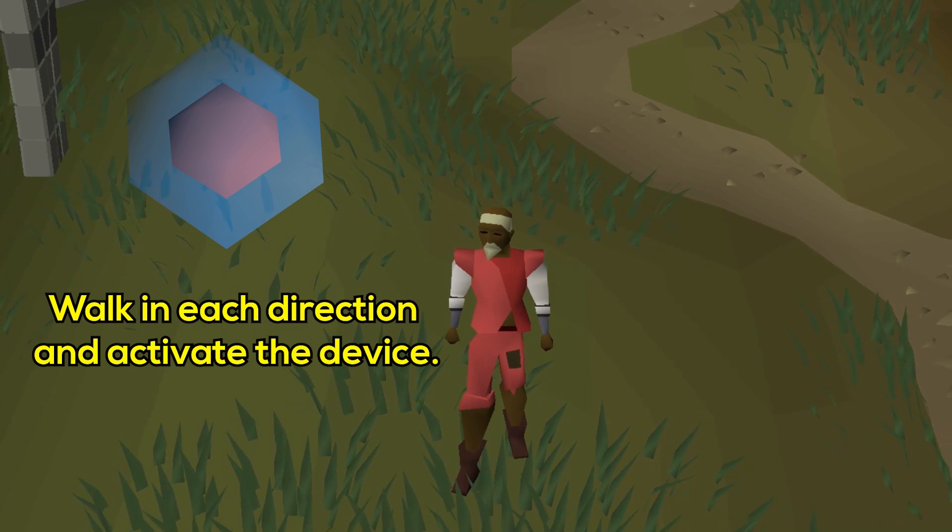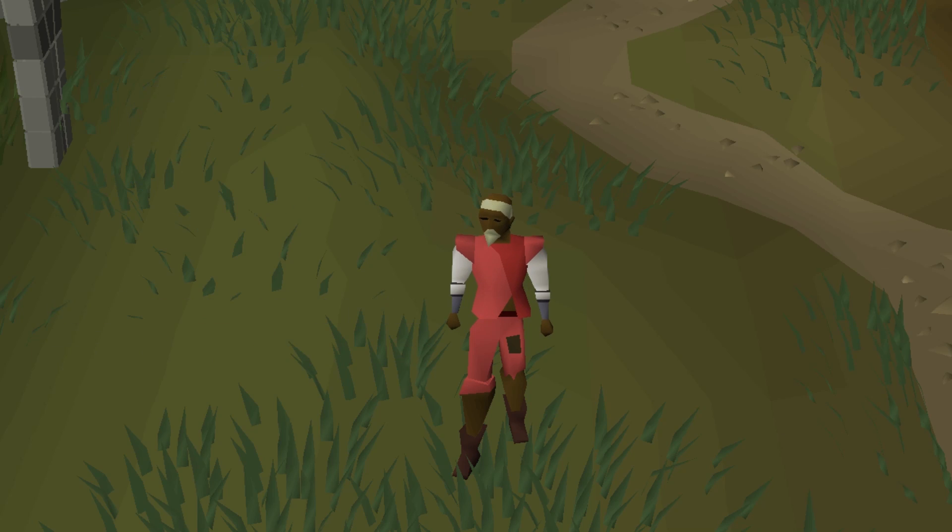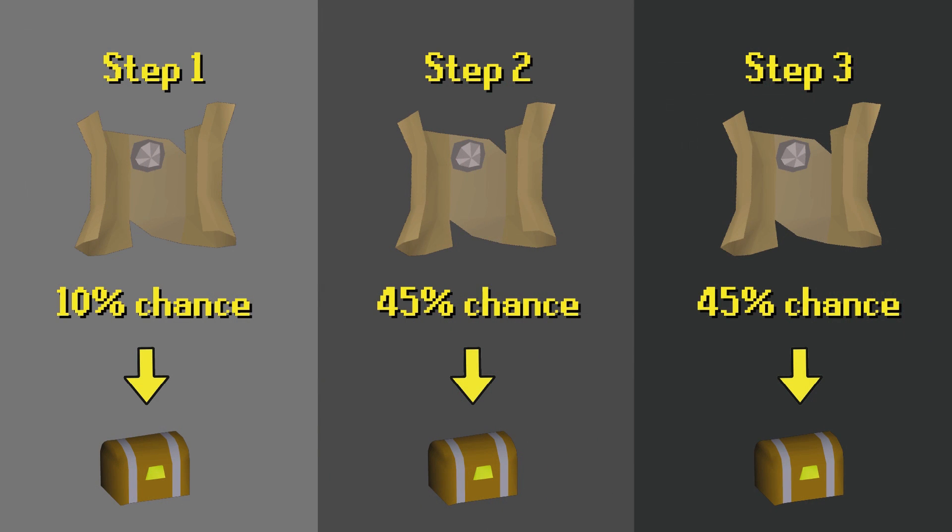If the device gets warmer, check where you are standing and look at the map for all possible locations in that direction. Also, a beginner clue scroll can have a minimum of 1 and a maximum of 3 steps. However, there's only a 10% chance of completing your clue on the first step, so prepare yourself for multiple steps most of the time.